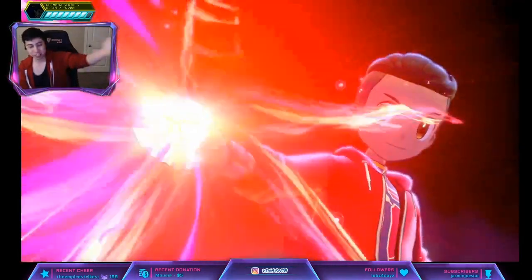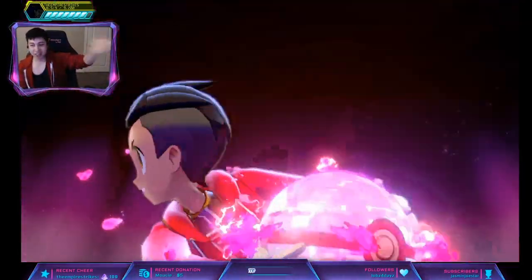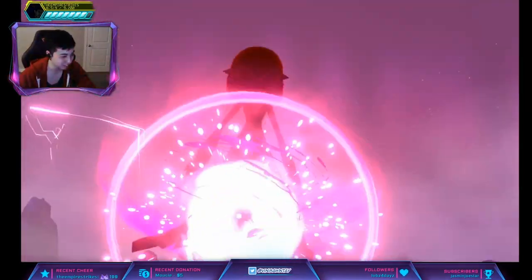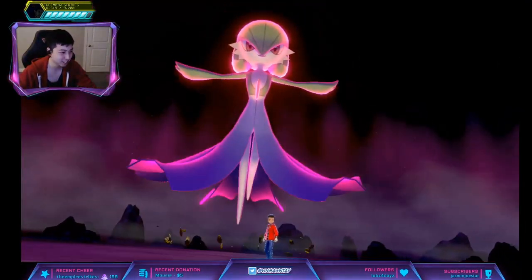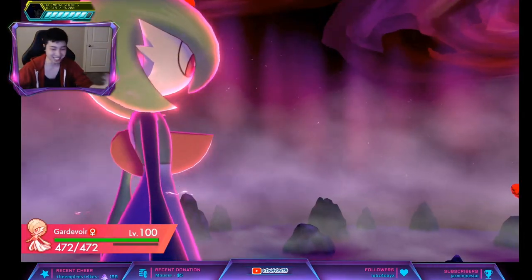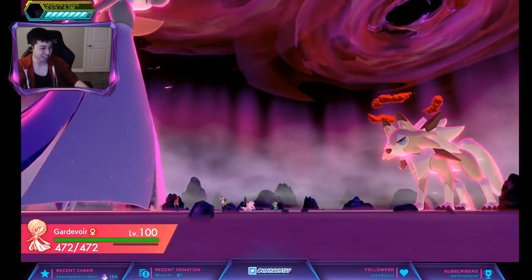Then you just breed it. And if you want the other form, just breed it and then evolve it whichever time of day you want — that's how you would do it. I'm not sure why it says Lycanroc Dusk Form has a hidden ability; I guess it could still have one — it could be that one ability.